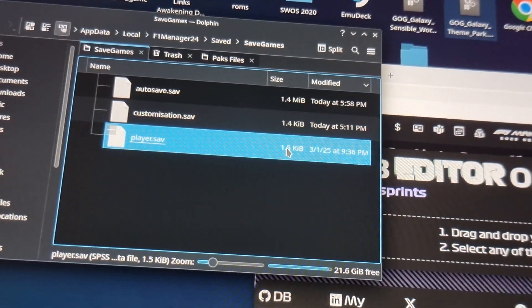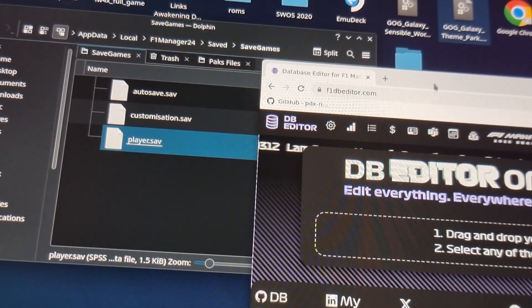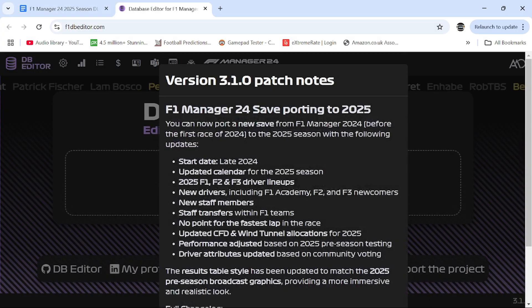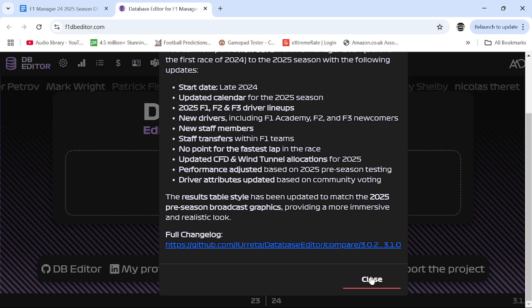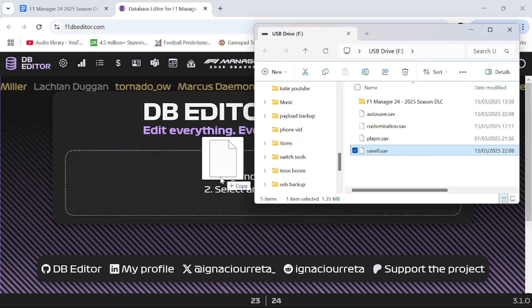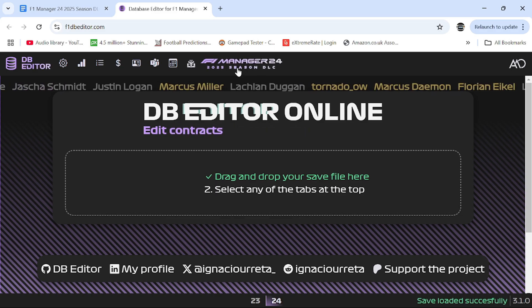The idea is to open that folder and drag the saved data file into the opened website. You should be able to just drag it across and number one will go to a tick. For some reason it wasn't working on the Steam Deck, so I ended up doing it on a PC — I saved the save file to my USB, went onto a PC, dragged it across, and it took it straight away.